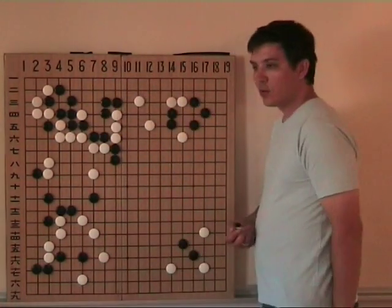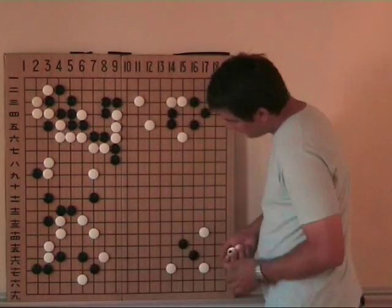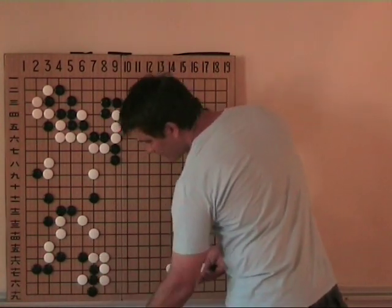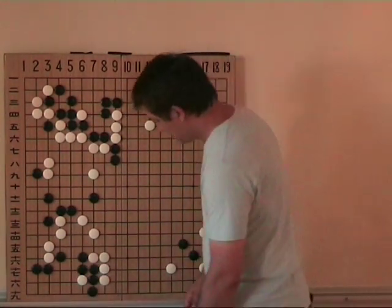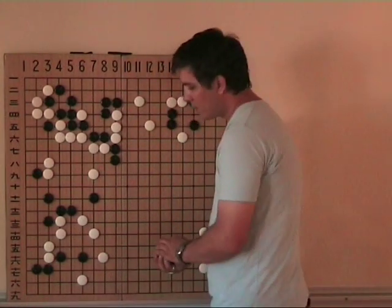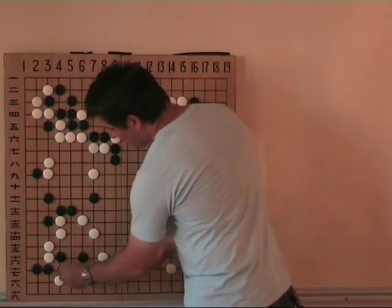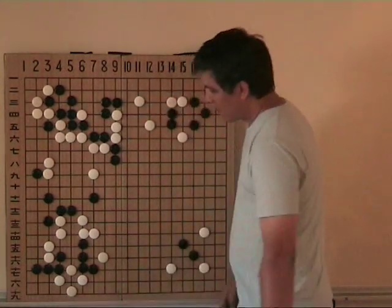So this is Black's preparation against this kind of move. In the real game, White came with a probing move that looks very strange. Black is tempted to play something like this, but then all this White can become sente. This is a little bit painful for Black to be forced like this. So actually this answer doesn't hurt Black at all. If White cuts, we enter again in the same reading like before — no problem for Black.